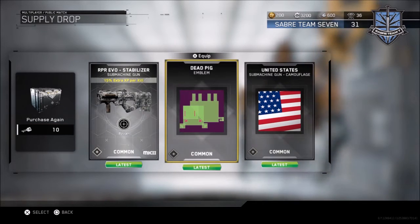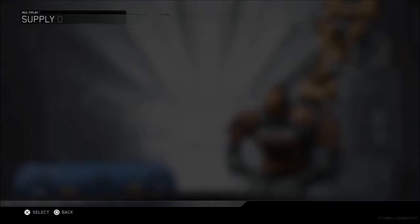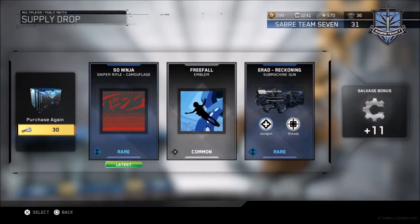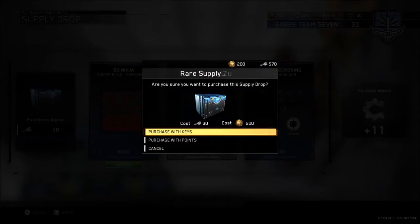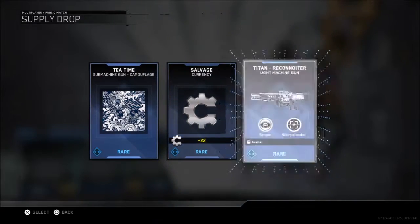Dead Pig - that's kind of disturbing. Now time to move on to the rare supply drops purchased with the keys. First rare: Ninja, Free Fall, E-RAD, Reckoning - that one's a favorite of mine. The Ninja camouflage looks pretty cool, but I don't use snipers. Tea Time - I already have Tea Time for SMGs.